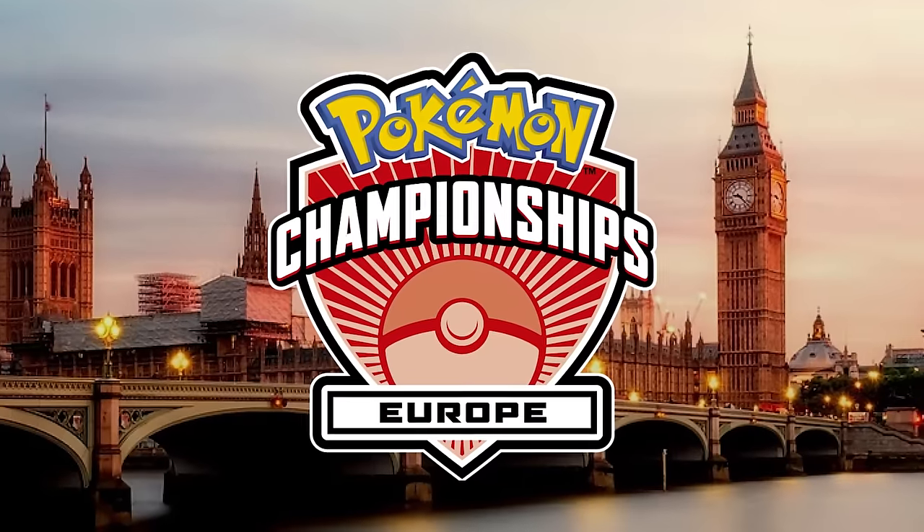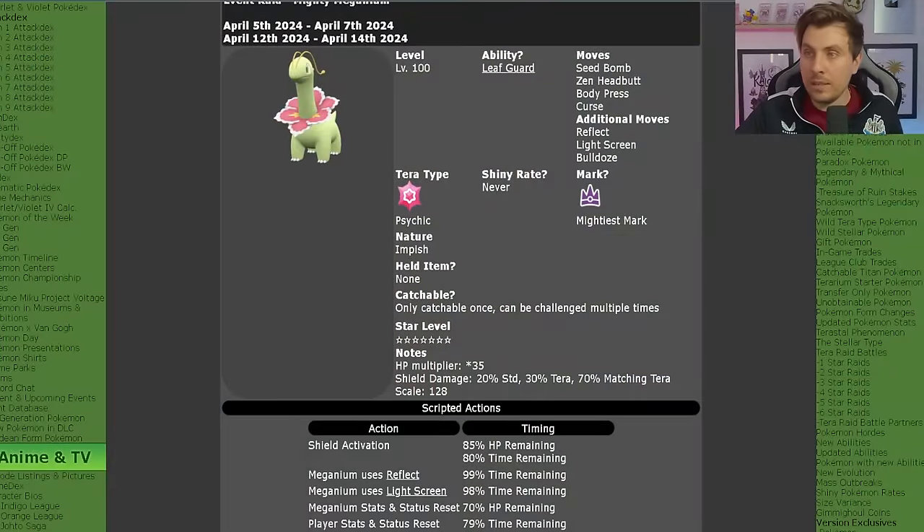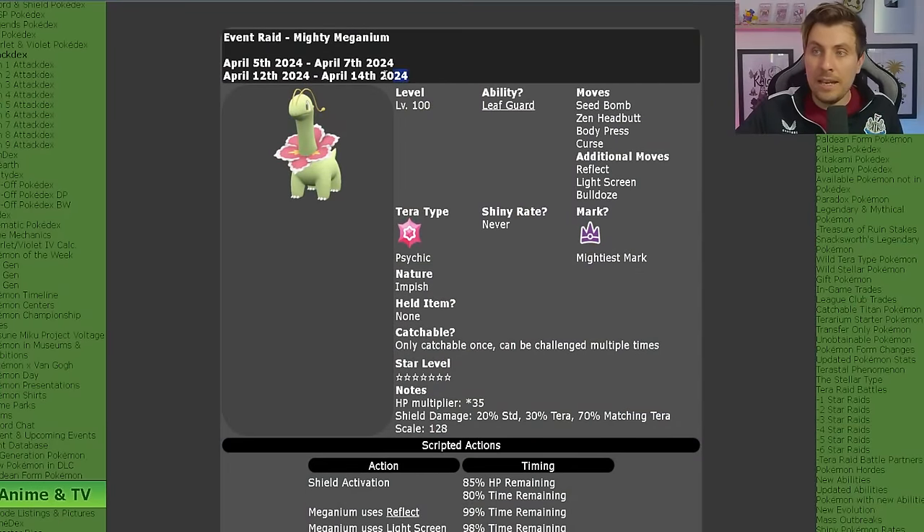A little bit late to the party on this one — wasn't able to do an upload last week because I was at the European International Championships. But the Meganium is back in Pokemon Scarlet and Violet for its second time out. It is running from April the 12th until the 14th, so over this weekend. You've got a few days to take advantage of this one.